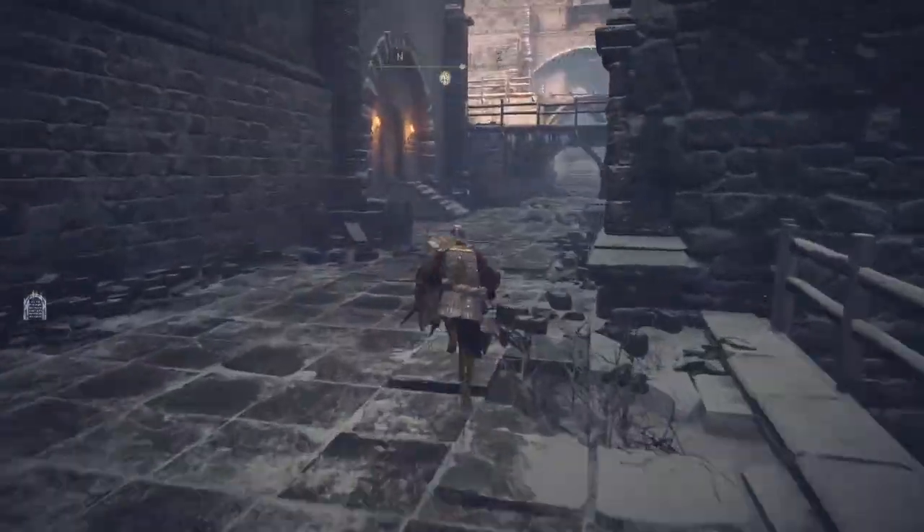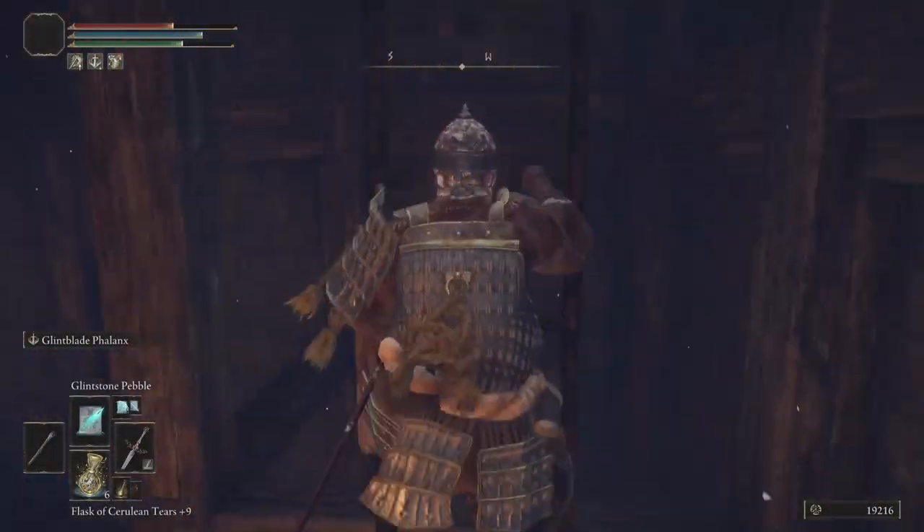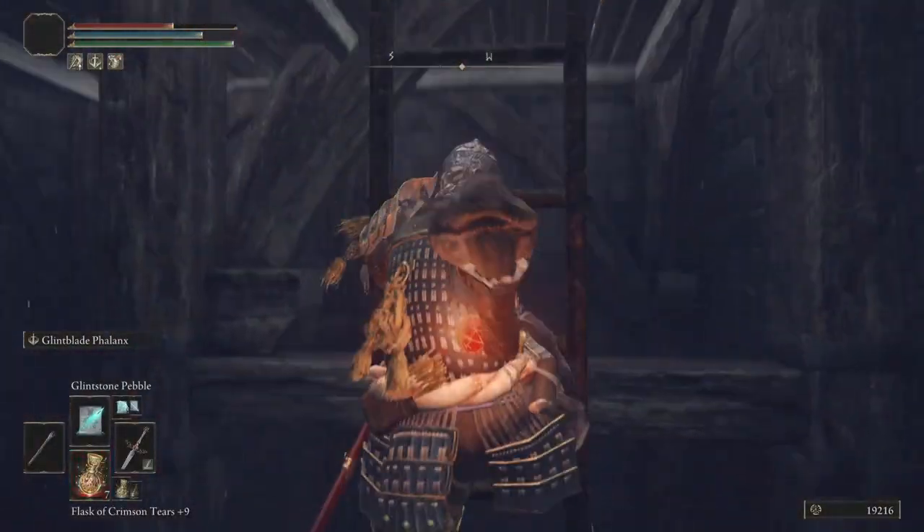Immediately after entering the castle, you'll want to make a left, entering the room full of slugs. From there, you'll want to climb the ladder and follow the path.